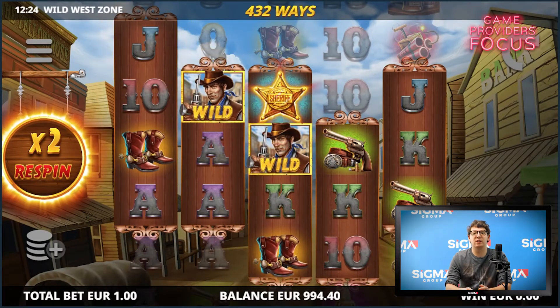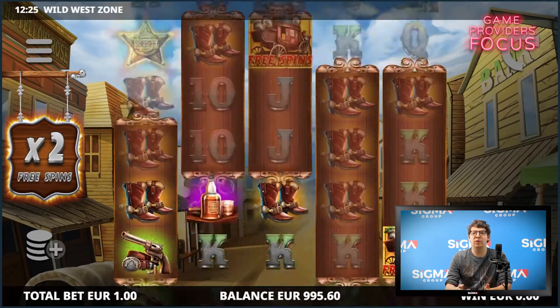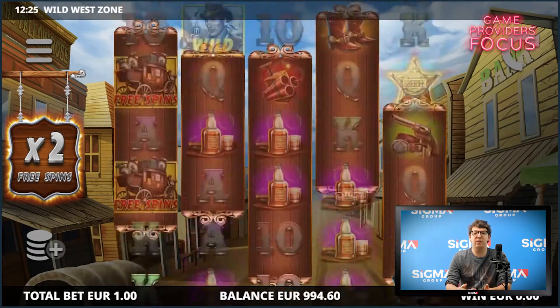Canon Heist Free Spins adds an extra 6th reel, giving the player more chances to get bigger wins. And there's a Something for Nothing multiplier, which gives the player a chance at an extra multiplier if the first scatter misses.